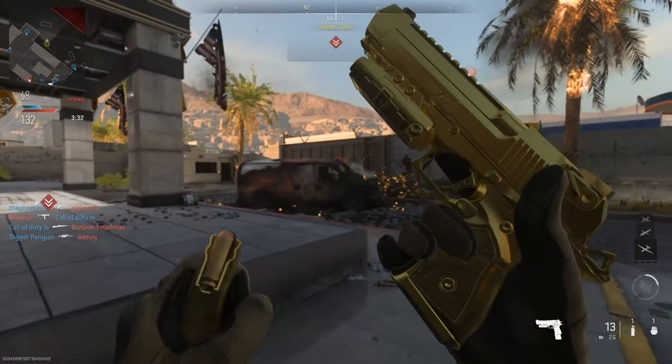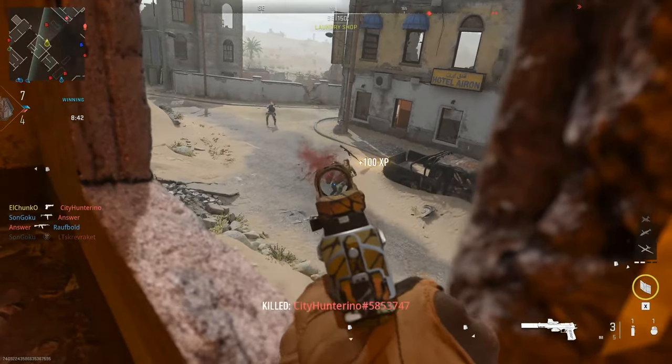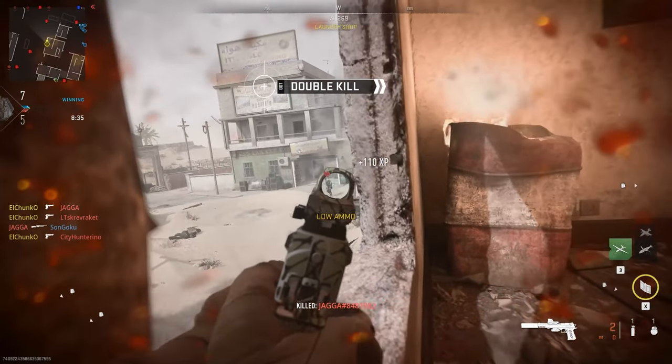This is the fastest way to unlock the gold camo for the Desert Eagle in Modern Warfare 2. If you have one, I recommend using a double weapon XP token, as pistols are a lot harder than the primary weapons in Modern Warfare 2. It helps get to that level 26 a little bit faster.